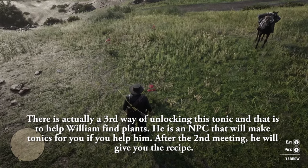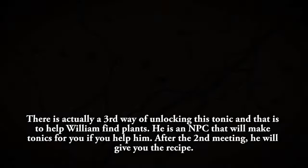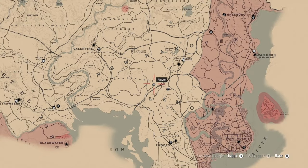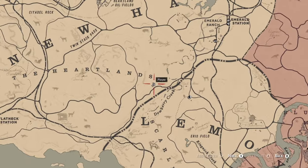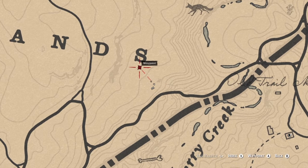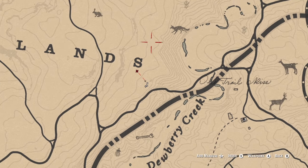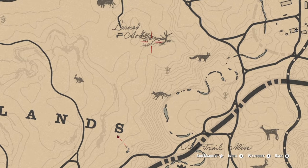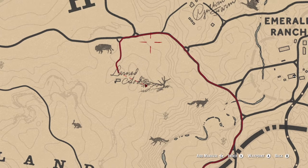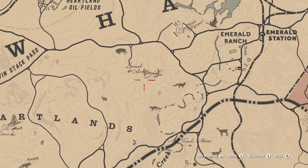The next thing you're going to need is yarrow. Yarrow is going to be all through the heartlands — again, you need six of these. You're going to find them all over out here in the heartlands. Just run around; you'll find them right here under the S on the map, by this leaning tree. They're a plant with a red flower on top, a big tall stalk with a red flower. You'll find the yarrow up here.